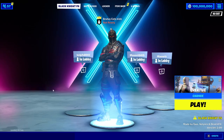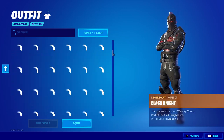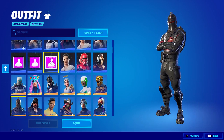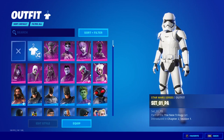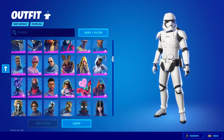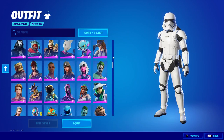Once you've loaded in, it should look like this. Head over to your locker and if you scroll through here you'll see that you have every single skin in the entire game. If any of the skins have a special indicator, it means that it's an unreleased skin that was never actually released — those are really rare skins you can't get normally. You can see every skin in Fortnite that's ever been released or is unreleased.